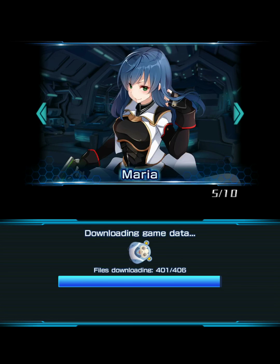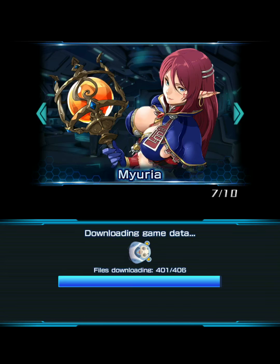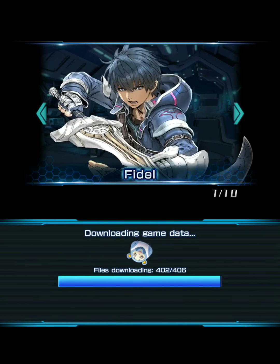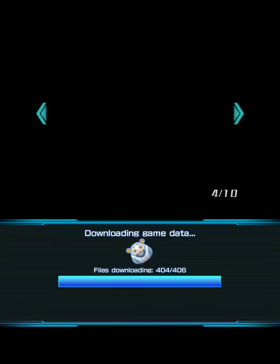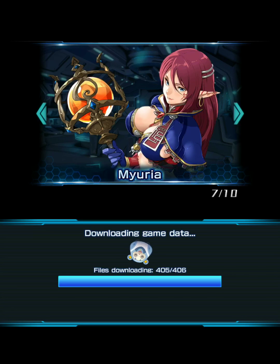When you first start this game, you'll be prompted to download about 400 megabytes before you can begin playing. You'll then be shown several character profiles. There are 5 types of characters: an attacker, denoted by a red crystal; a defender, denoted by a yellow crystal; a sharpshooter, denoted by a blue crystal; an invoker or magician, denoted by a purple crystal; and a healer, denoted by a white crystal.